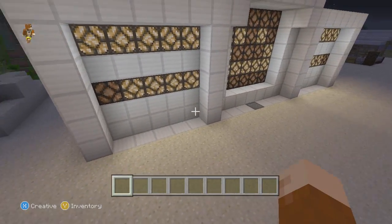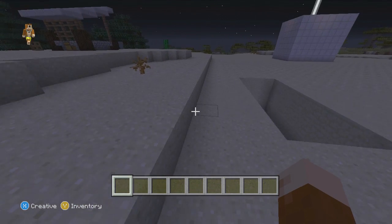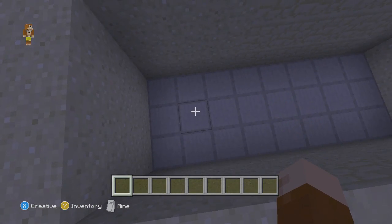So you guys don't know what the system is — we had to feed this guy. Today we're going to be building the first thing in creative. This is going to be a new shop in the community district.